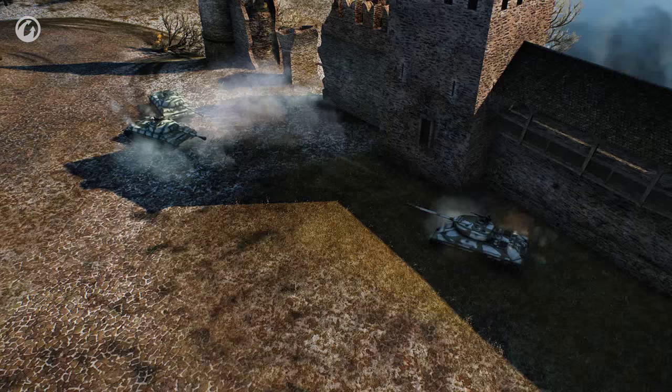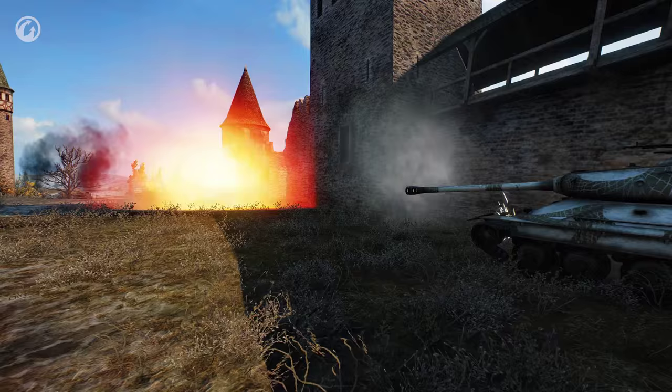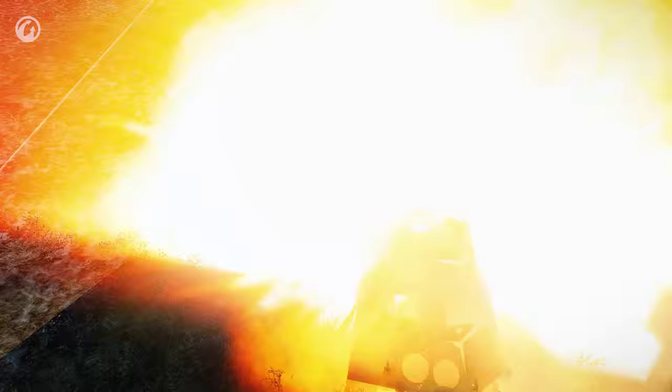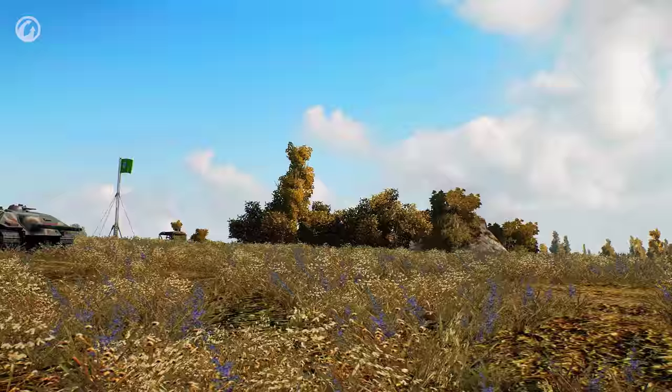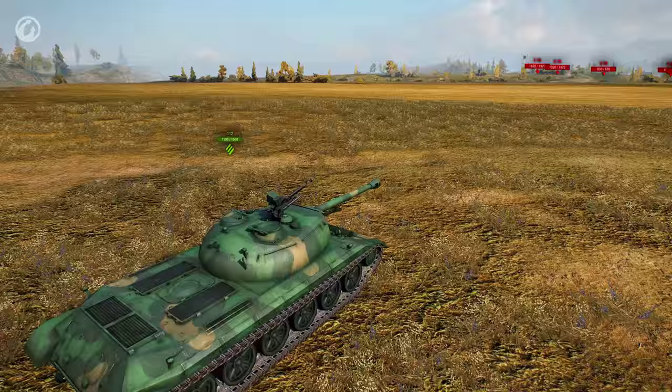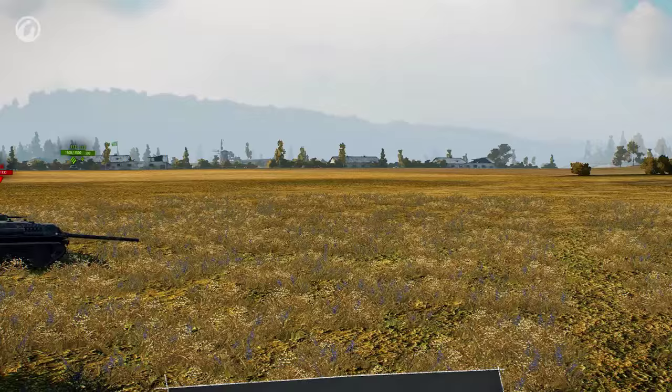Let's start with the guns. Regardless of what the engineers changed for the 112, the gun is essentially a twin of the IS-6's, and to be honest, the 112's gun therefore suffers the same drawbacks. Accuracy is tested by trap shooting, and for our clay pigeons, we'll be using E-25s. You might run out of patience before you run out of ammo.